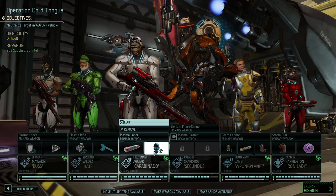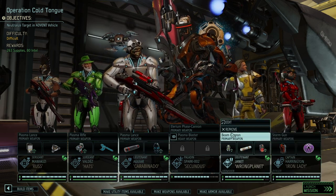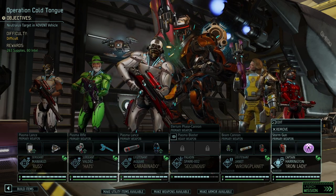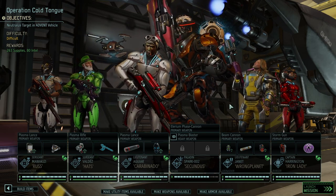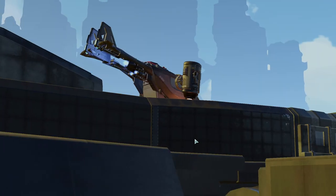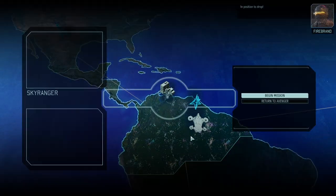Hence we're taking again the bottom-of-the-barrel type of soldiers — or to phrase it more positively, the ones that haven't seen as much action in this run: Ross, Hats, Carabinero, Wrong Planet, and Iron Lady. We're still trying to get Secundus in there. The reason is also that we're soon going to do another more important mission, the Vial — the golden path mission — which requires a bit more experienced troops.